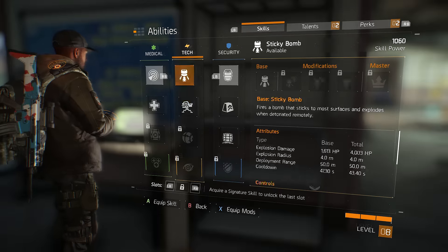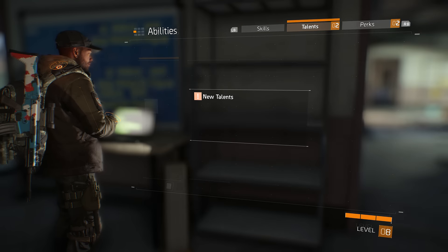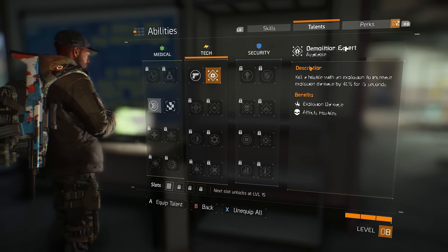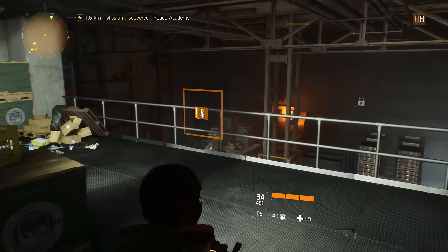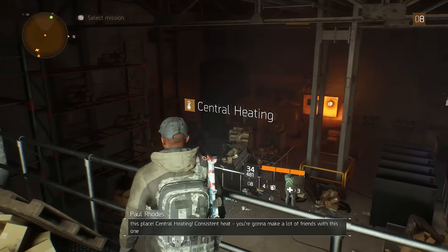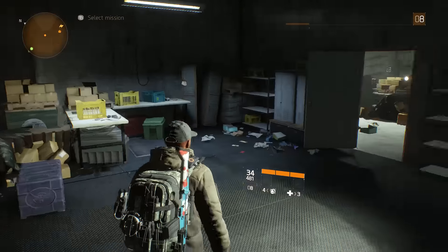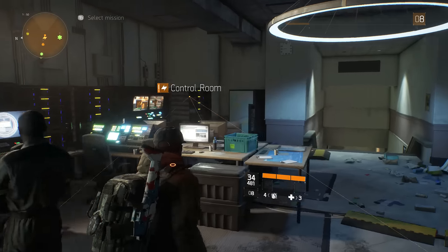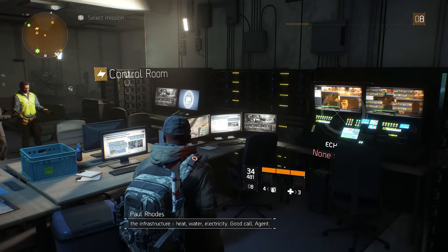I'm going to use the turret instead of the tactical shield - I haven't used the tactical shield at all. We only have one slot so that works. Central heating confirmed - consistent heat, you're gonna make a lot of friends with this one. Generators, water purification - we are making some moves here. Now we've got a proper control room to monitor the infrastructure: heat, water, electricity. Good call, agent.